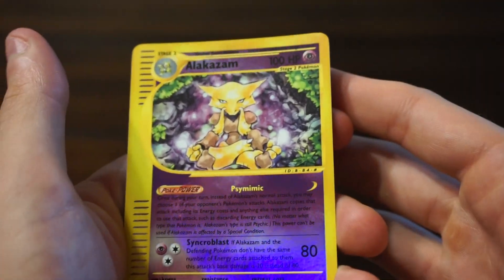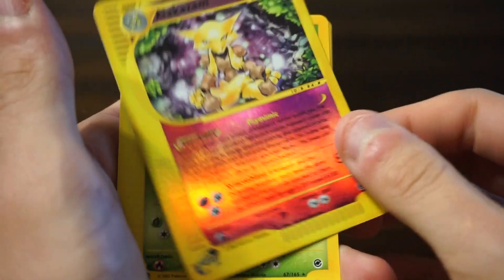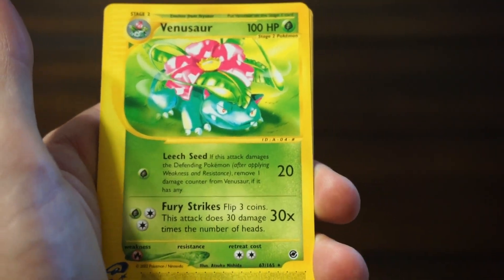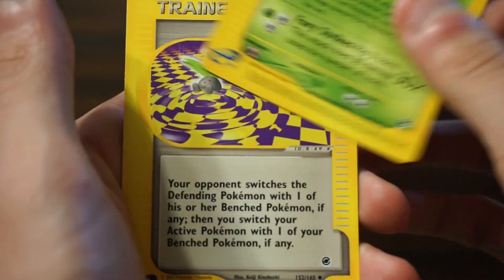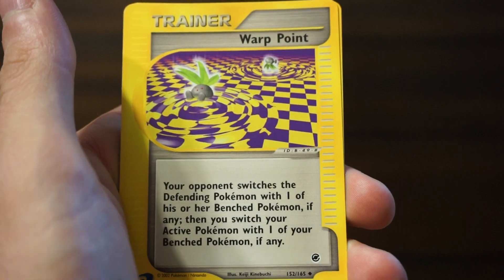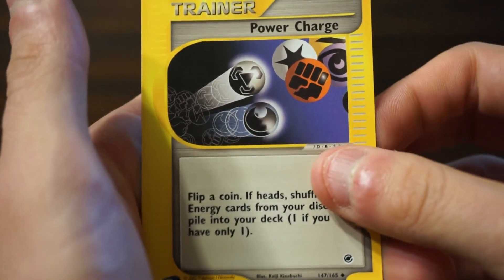An Alakazam Reverse rare — that is nice. A Venusaur, that is nice too. A Warp Point, Power Charge Trainer, and that's the last card in that booster pack. That was a really good booster pack.